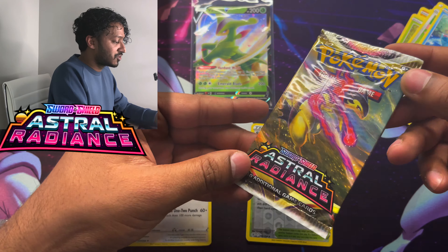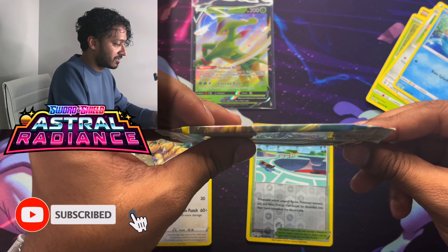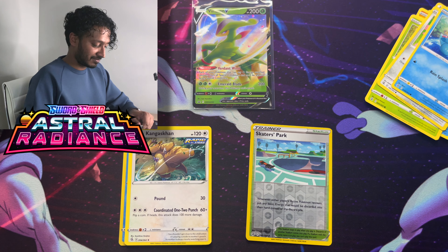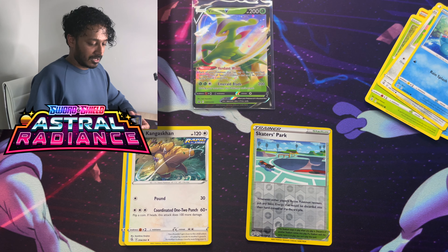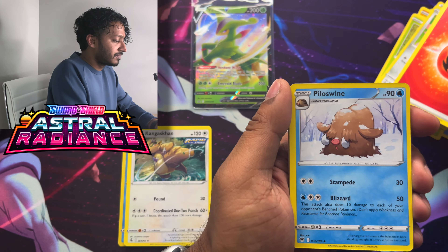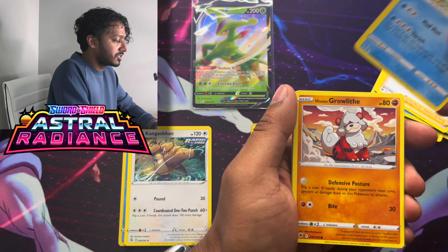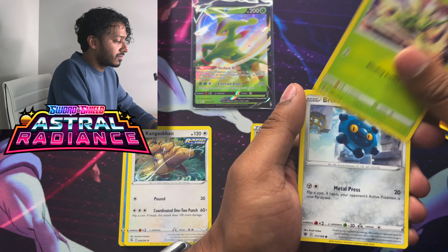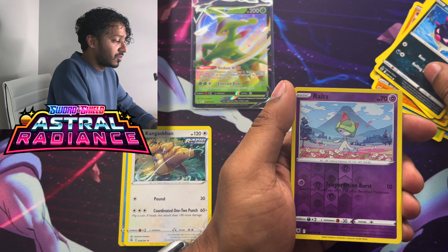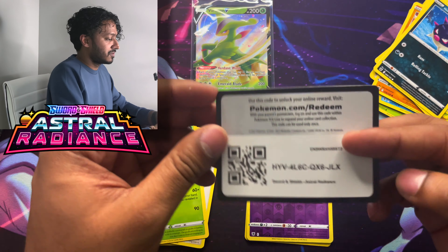On to Astral Radiance — they really suck the air out of these packs, makes it difficult to open. We got fire energy, Piloswine, Gardenia's Vigor, Whiscash, Hisuian Growlithe, Scyther — a steel boy, Bronzor! We also got Rookidee, Hisuian Qwilfish, a reverse holo Ralts, and a Vespiquen regular rare.